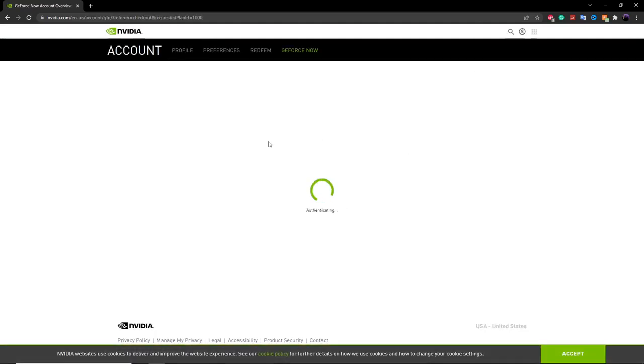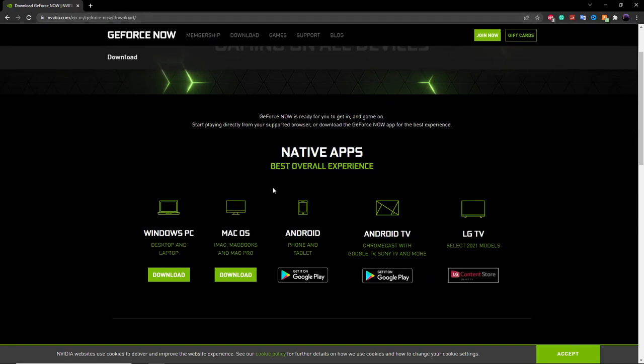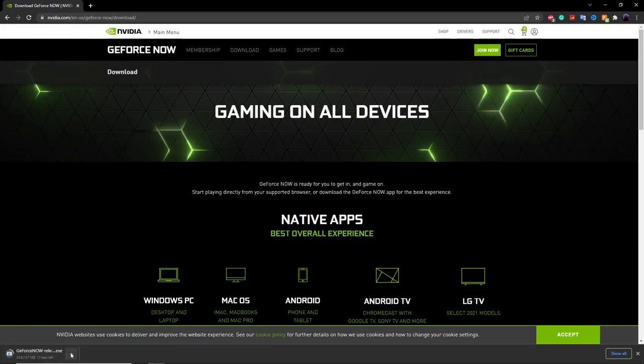I'm already joined with my account, so I'm not going to go through this process. Once you've registered for GeForce Now and logged in, just make sure you're logged in up here. Then you will go to the second link in the description, which is the download link. Head on over to that link and it should take you to this website, where you'll see the download for five different devices. If you open this link on a different computer or on an iPhone, it will show you the steps for your specific device. Since I'm on a PC, I'll click the download button and install GeForce Now.